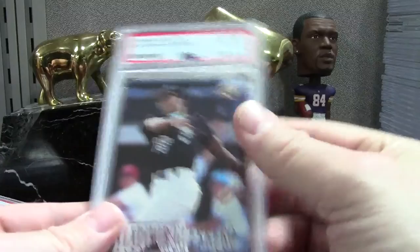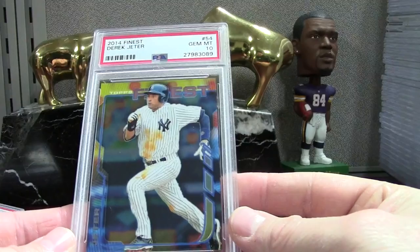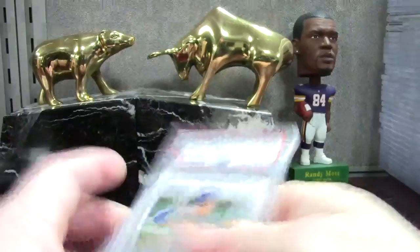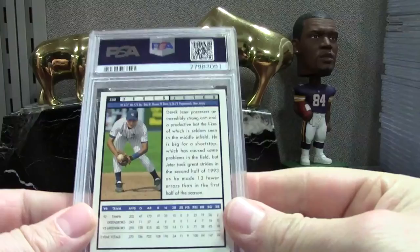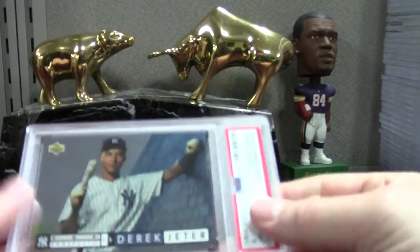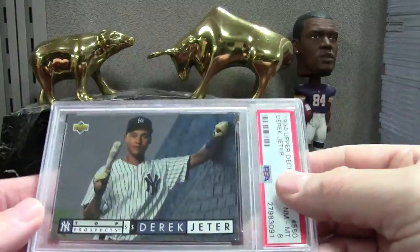We got a Jeter 2014 Finest PSA 10. I won't grade base vets that often unless it's somebody like Brady or Jeter. Another one of these already sold last night for 12 bucks plus shipping. Tony Gwynn PSA 9. Then we got this Jeter PSA 8 from a 94 Upper Deck. A lot of people question whether sending a card and getting an 8 is a waste of money — to me, no, because I checked eBay for the last year and they've all sold in the five to seven dollar range. I paid six dollars to grade it, so even when I don't get the grade I want I can still break even on a ton of these because they're slabbed.